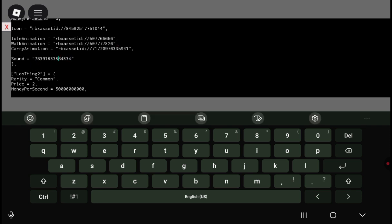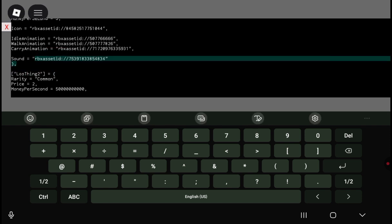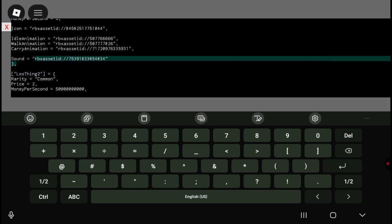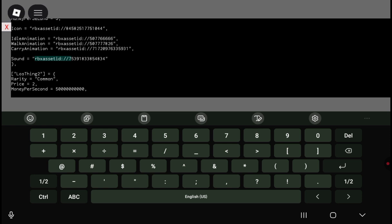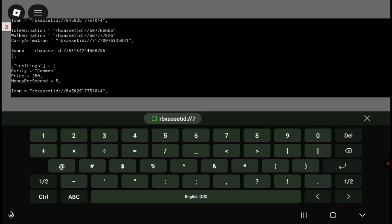Now at the start, I'll put this in the description. You type: rbxassetid — that's the Roblox asset ID — then two colons, then slash slash. Just like that. I'll copy it and put it in the description for y'all.